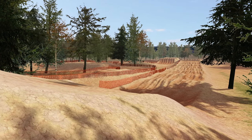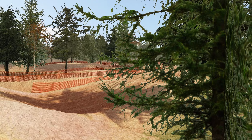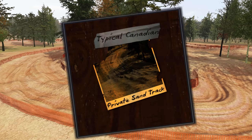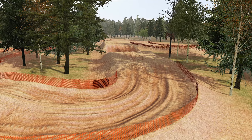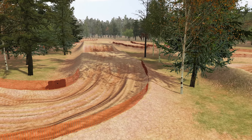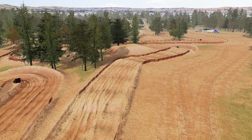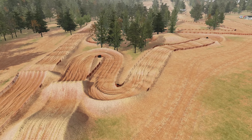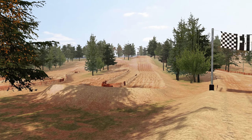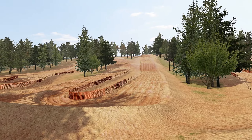Hello everybody, welcome back to today's video. We are on MX Bikes today and we have a brand new sand track being released by TC, aka Typical Canadian. The track is just called TC's Private Sand Track — a little bit of an orangey, whitish sand with a home practice track vibe, not much going on, surrounded by trees, almost like a secluded area.